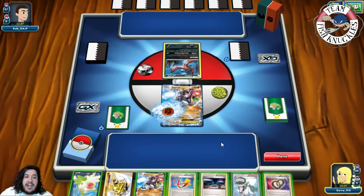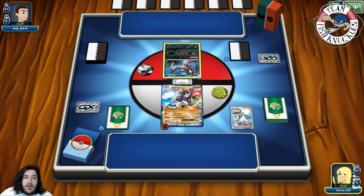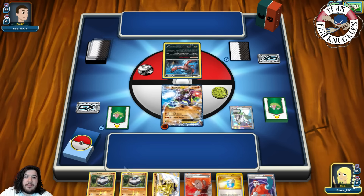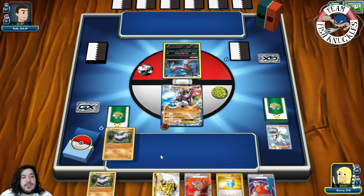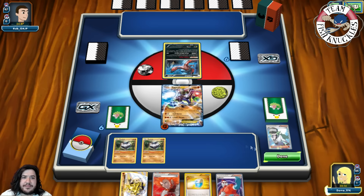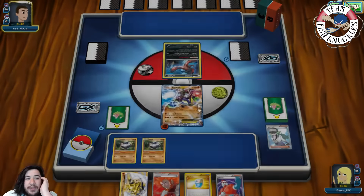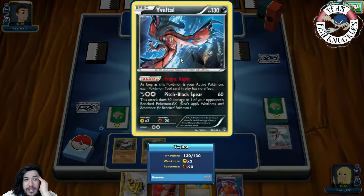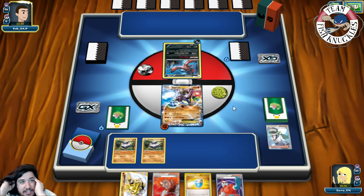We attach a Fighting energy to the active and play N to give both players a new hand of six. We find Max Potion and Carbink, so we put down two Carbinks and pass. On our opponent's turn, we could have put down Magnetic Storm but didn't want them to counter right away. They might not be able to attack us to start.